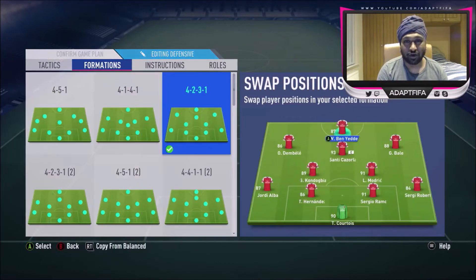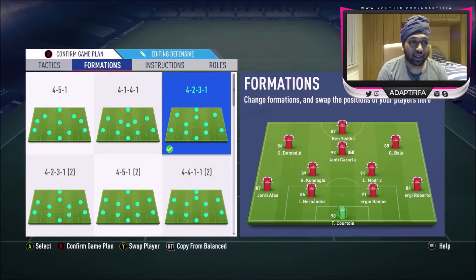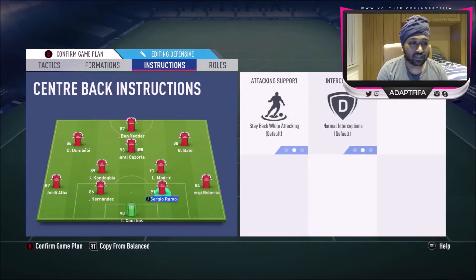This is the team we're using in-game and how it lines up: Kondogbia on the left, Modric on the right, then Cazola as central CAM, and Dembele as left CAM, with Ben Yedda up top. You guys would know this from the Cross video I made yesterday, so I don't need to go too much into that.